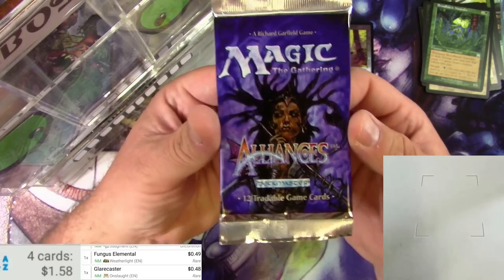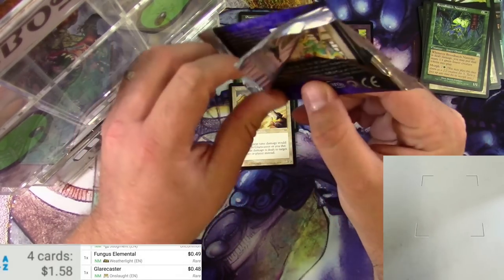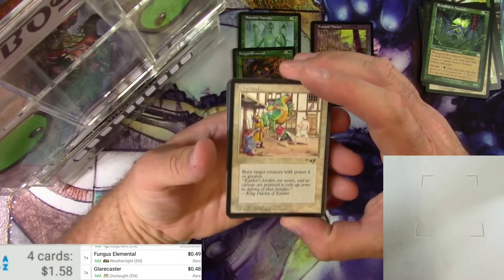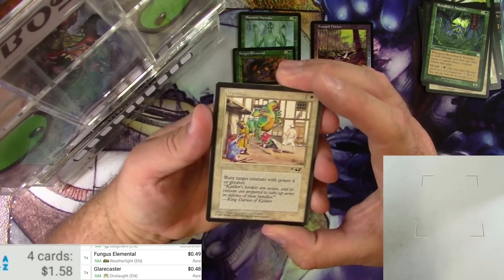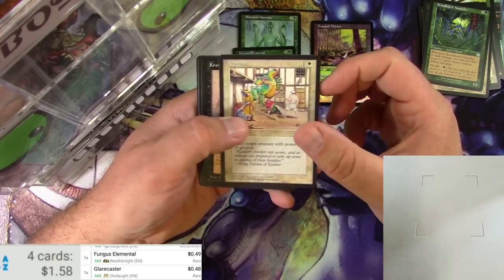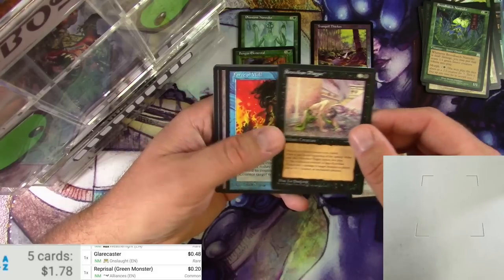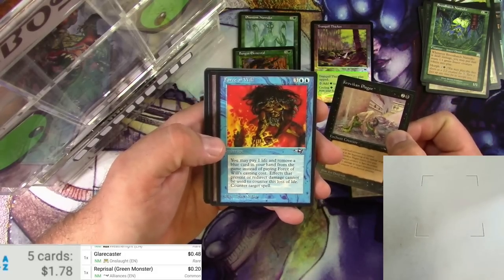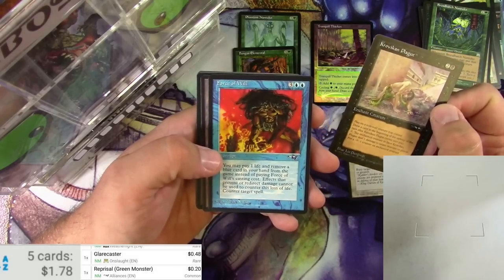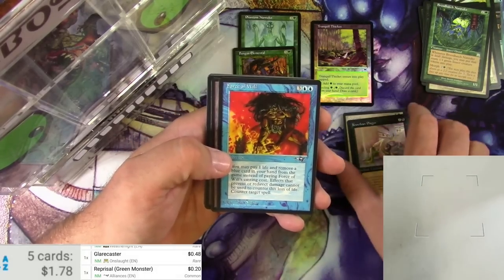Next up, a pack of Alliances — let's go, let's get a Force of Will right now! I'm not always sure which one is the rare. Going through it — Reprisal, scanning it... that is definitely an uncommon, the best card in the set. Acrobatic and Plague — we don't even need to look at that one.